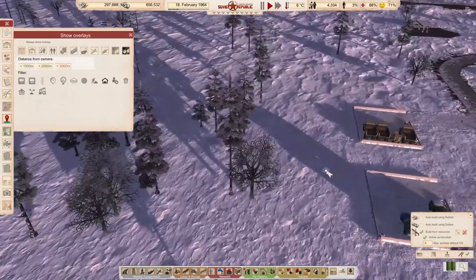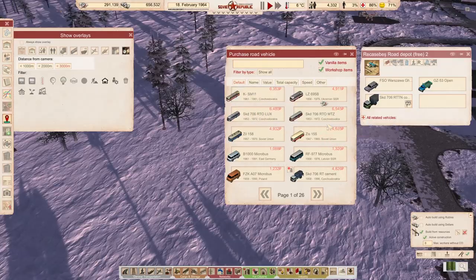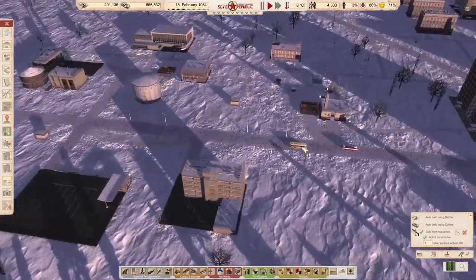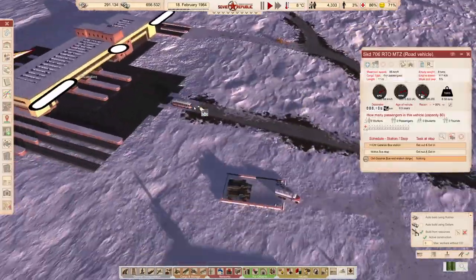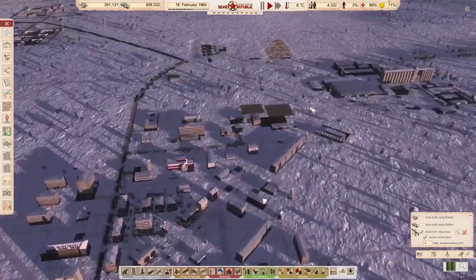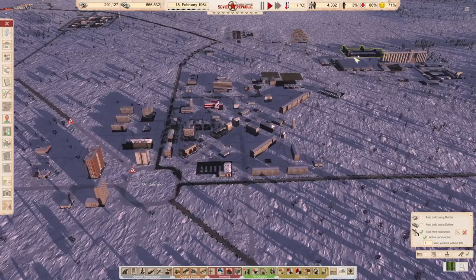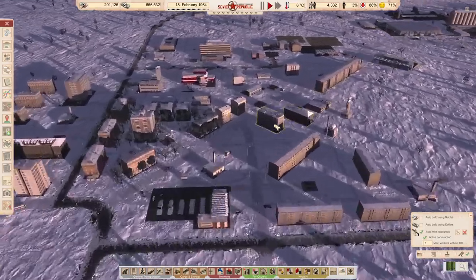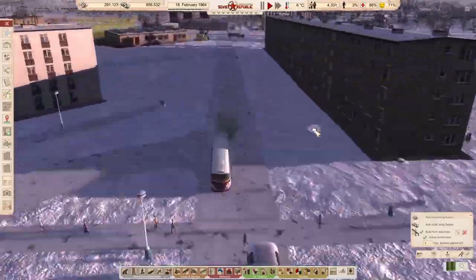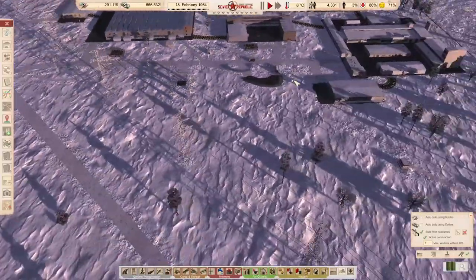Let's buy another big bus. We're not going to go for the Ukrainian bus — we bought a couple of those by accident. We're going to go for proper Škoda, Czechoslovakian. Let's go for this one. Copy, paste. And then you don't go to storage — you go to transport people. The ultimate transport of people is with trams.